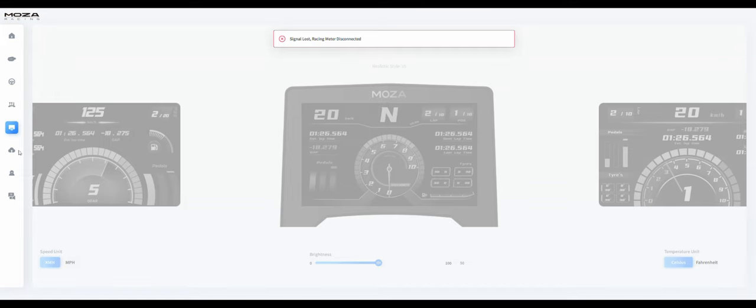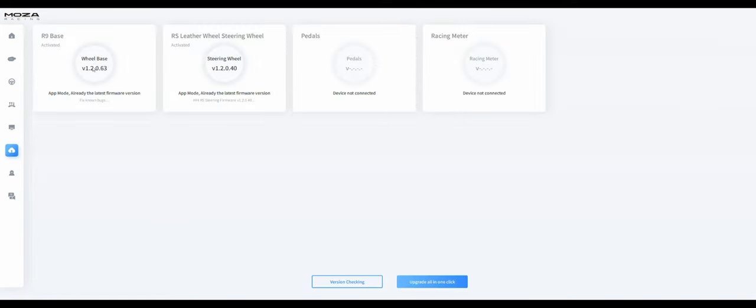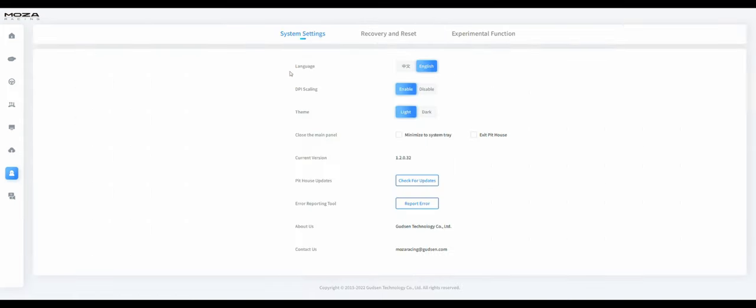Next is the firmware tab — the wheelbase is up to date and the steering wheel is up to date. It shows that the pedals and racing meter are not connected. We can upgrade all firmware in one click. In the settings folder we can adjust language, DPI scaling, theme (light or dark), close to system tray or exit, check for Pit House updates, error reporting, and contact information.